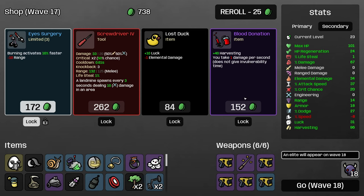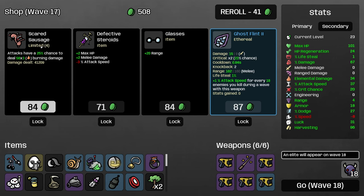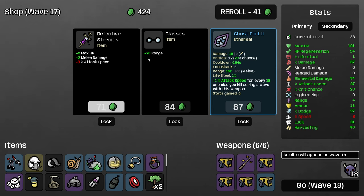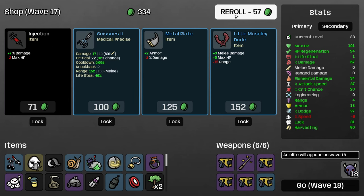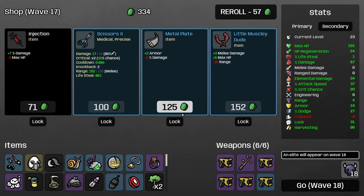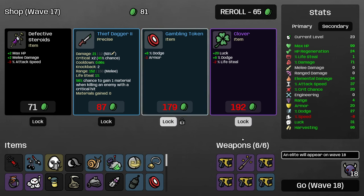I'm not going to take the blood donation — it will technically pay for itself by the end of the game, but it's just not worth 150 materials when we could have better items up front. We got a 100% damage application. We're looking for move speed and of course damage, armor, and such. Speaking of damage and armor, we got two of those things. I'll lock both of these items because more dodge is also really good for us.